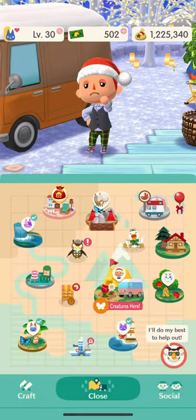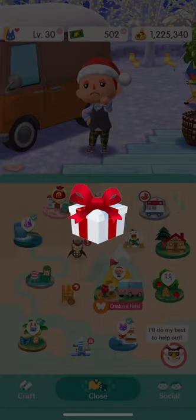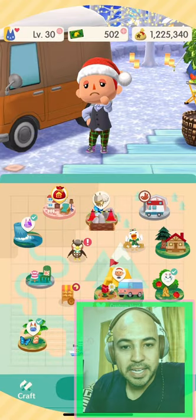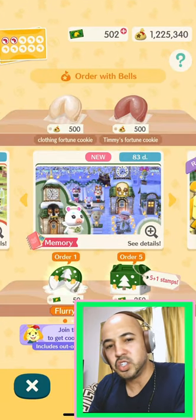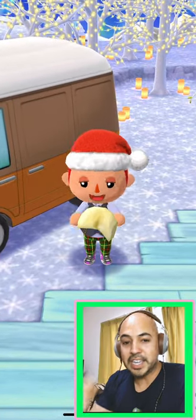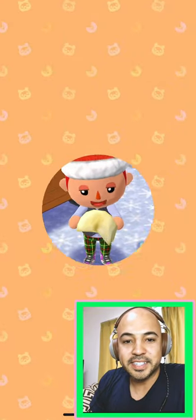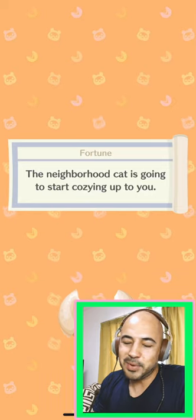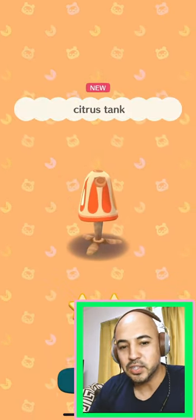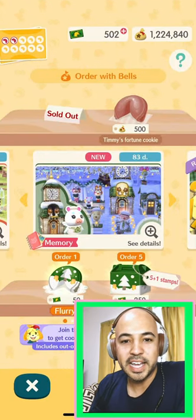One thing I always do is go to my map. See those little balloons floating around? That's what I'm picking up. And there's always some other really quick things you should be doing. You should go over to the Nooks and get their fortune cookies — that's 500 bells. That's another quick way to get your furniture list stocked up really fast. Otherwise you're going to waste a lot of time saving up money and using supplies you really want to save for harder-to-get items.